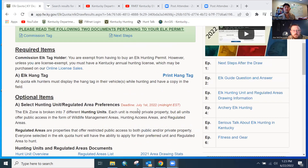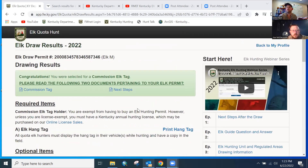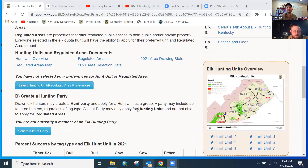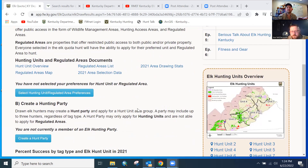I've jumped to the elk quota hunt page on my profile. It has all the regular stuff you know about, but what we'll focus on today is the hunting units and regulated areas specifically. We've had a lot of questions with people wanting to confirm their choices and look at their MyProfile form to make sure they've made selections. We're going to walk through this one more time because the deadline is coming. This blue 'Select Hunting Unit and Regulated Area Preferences' button is how you actually go in and make your selections.